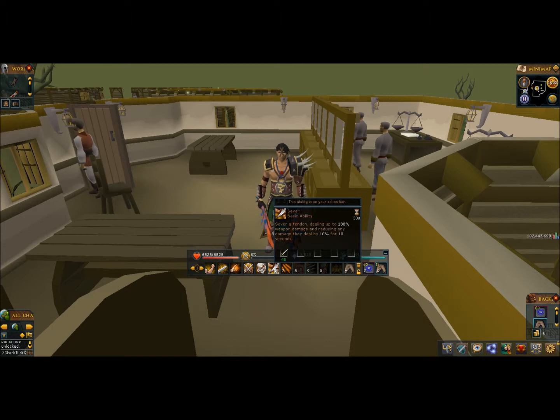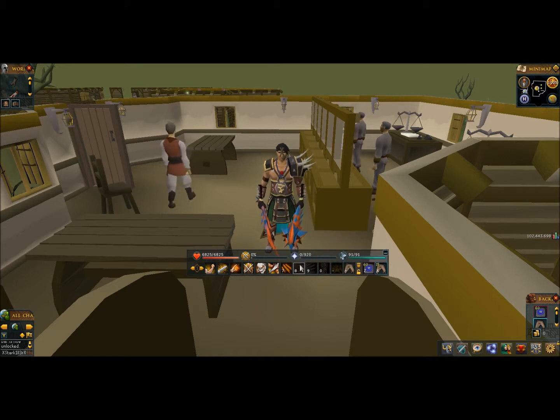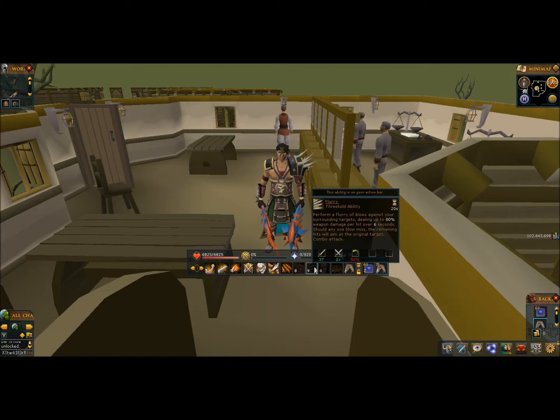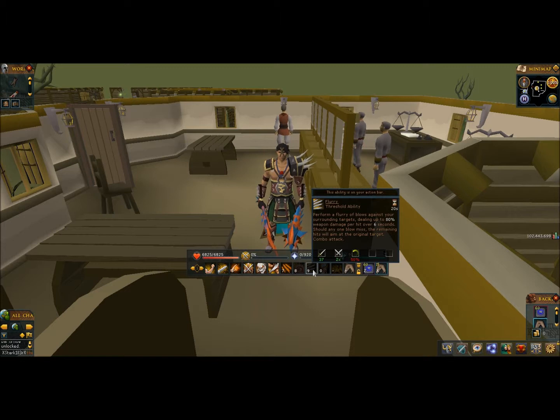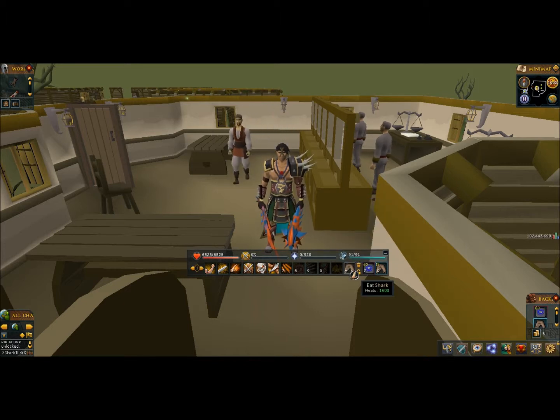One ability reduces the damage they deal, so I recommend using that. I also have two damage-over-time abilities — using those two together is a great combination for dealing lots of damage. There's also an ability that lets you attack multiple targets at once, which is useful. Then Assault, a powerful ability that deals most of your damage. Finally, I have an ultimate ability and Fury at the end of the bar for easy access.